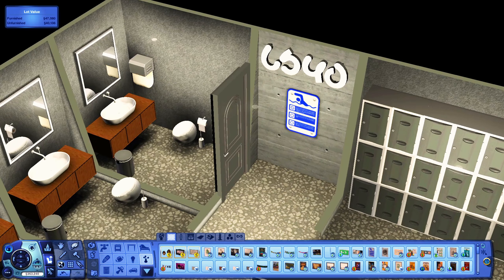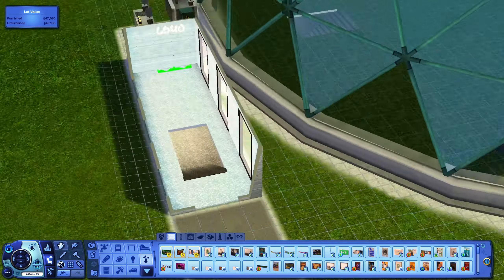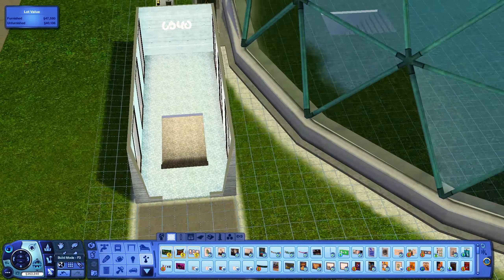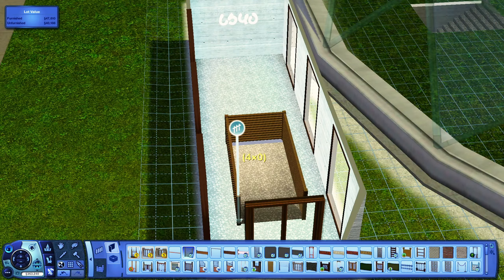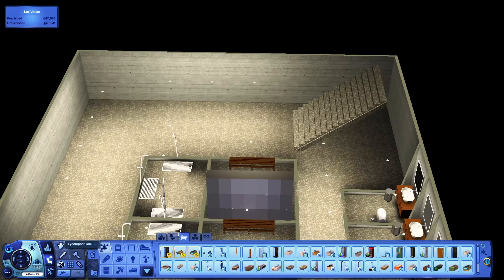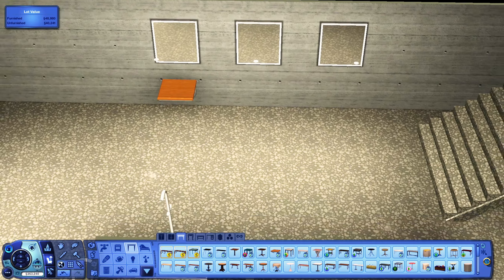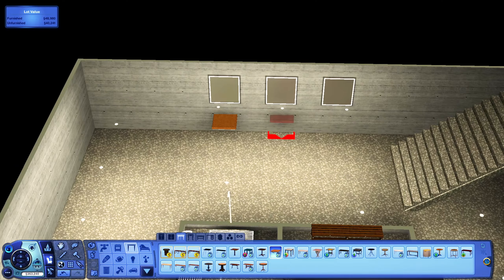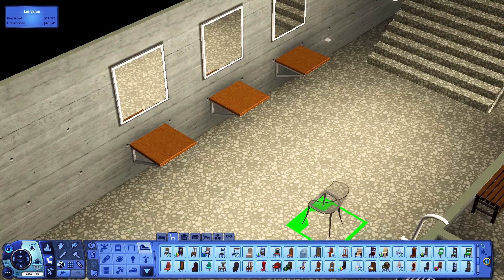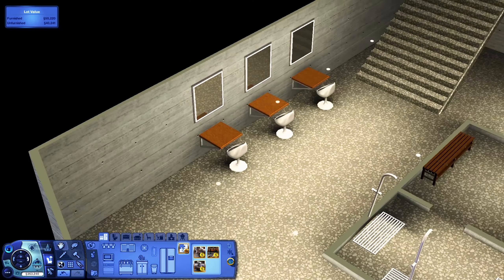I placed down some signs — I used this same sign throughout the entire build. I got some new CC signs; I think I've teased them in a lot of my previous builds. Also, I said I'm going to replace the dome — this one has dark green metal elements and I'm going to replace it with one that has white elements, because I just thought the white ones looked so much better.